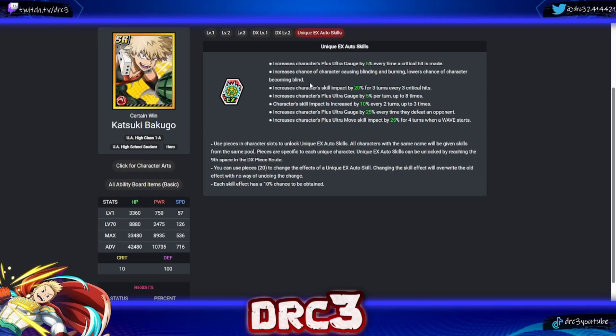Bakugo's remaining skills: increases skill impact by 20 for three turns every three critical hits; increases plus ultra gauge by 5% per turn up to eight times; skill impact increased by 10 every two turns up to three times; increases plus ultra gauge by 25 every time they defeat an opponent — probably the most useless one; and increases plus ultra move skill impact by 25 for four turns when a wave starts. The top two are the standouts; the rest are just okay.